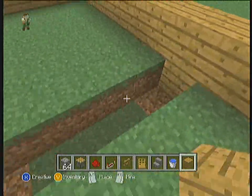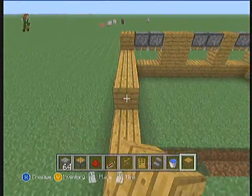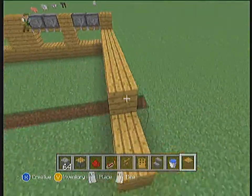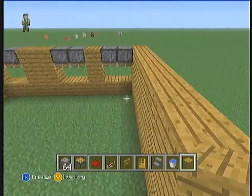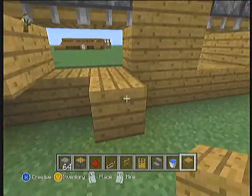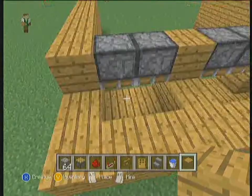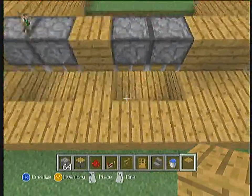Make sure you fill those in on the side too, so that when the eggs go down they don't get trapped awkwardly off to the side. You're gonna want the walls kind of high so that the chickens don't fly out. I don't exactly know what their height is, but four or five high usually works pretty well. I'm sure you can do two blocks high, but just to be safe I always made a high wall.